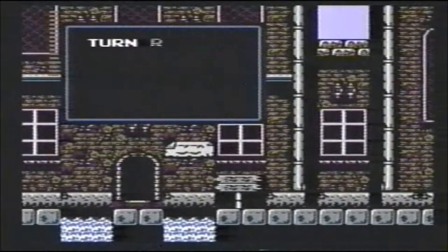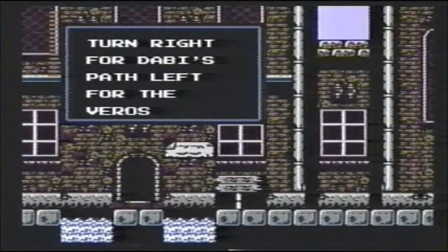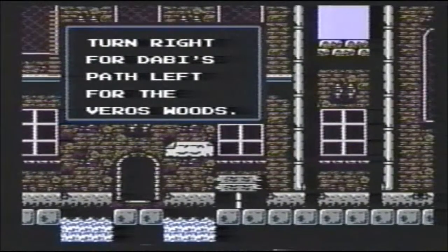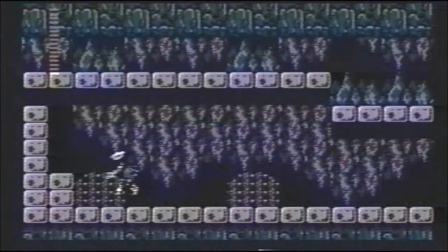Here's another signpost. Leave by the right side. Go to Dabby's path, and break through the wall, and get the sacred flame.